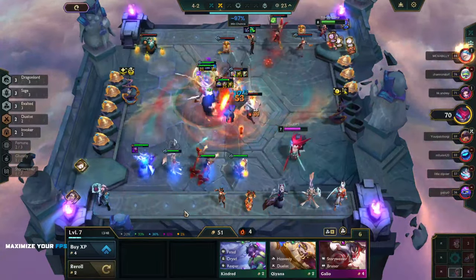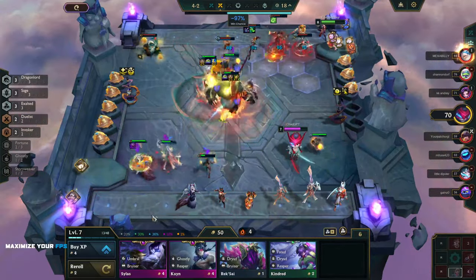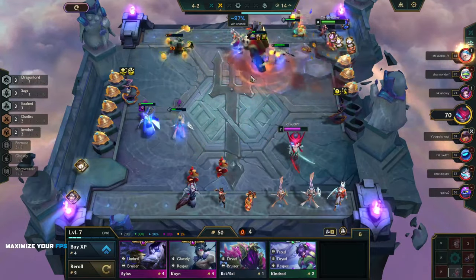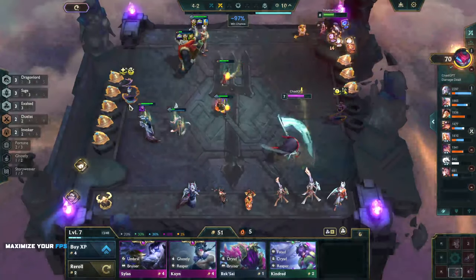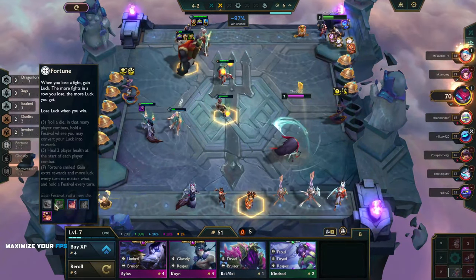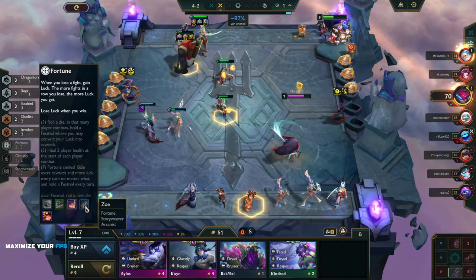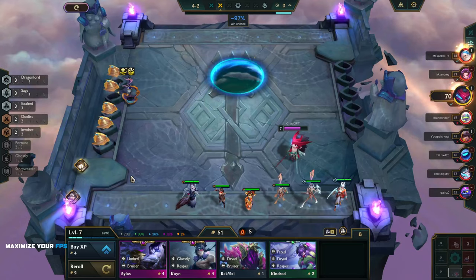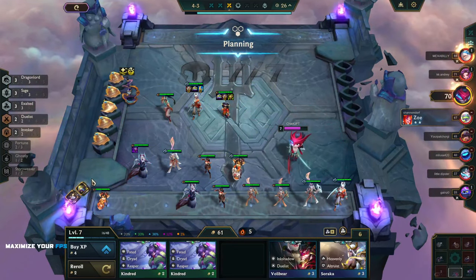One more roll — perfect. More Jannas is kosher with me, I will take it. Look at this — Annie still alive, still kicking butts. That guy was level eight — what are you doing with your life? Wait, did we take Fortune out? Why did we take Fortune out? Oh no, it's exalted we still have — right, right. It's not Fortune anymore, it's exalted. That's what we have.